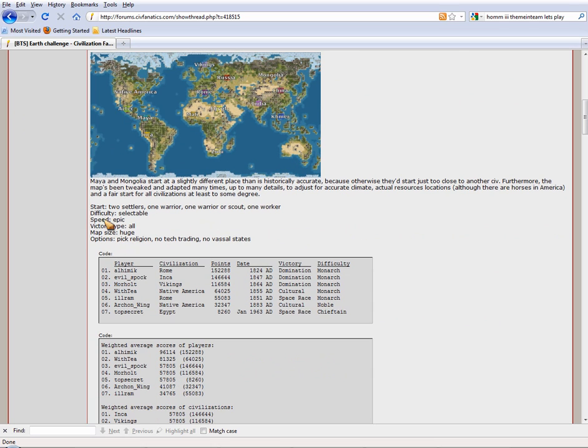Here are our settings. You start with two settlers, one warrior, one warrior or scout, and one worker — a little bit of a change from a normal start. Difficulty is selectable and we're going to be playing this on Immortal, but there are some rules that make it different than usual. Choose religion — not a big deal, it's not going to affect gameplay very much. We know who's on the map so we can't use that to game who's actually in the game.